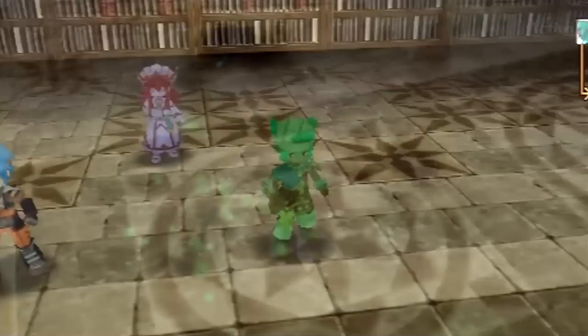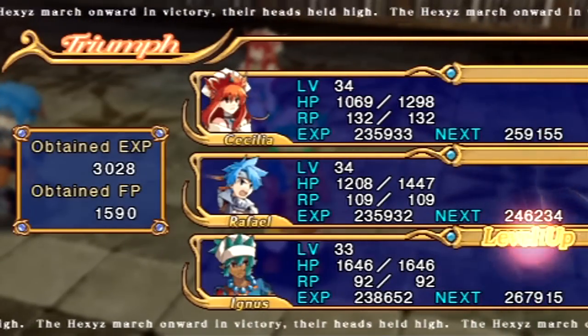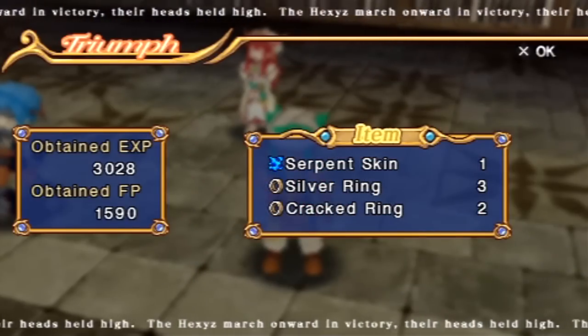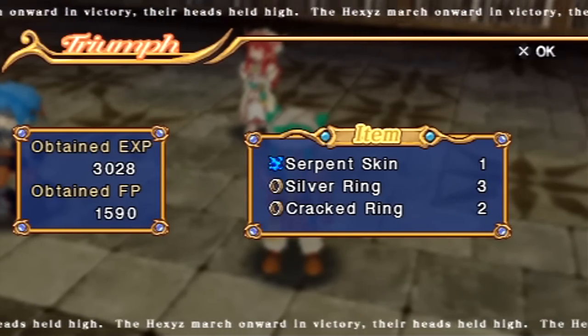So hopefully, without using those attacks, you'll win a Serpent Skin and a Lion Fang. Nuts — I didn't win the Lion Fang. Okay, well, what I'm going to do is reload my save file until I do win it. And I'll be right back.